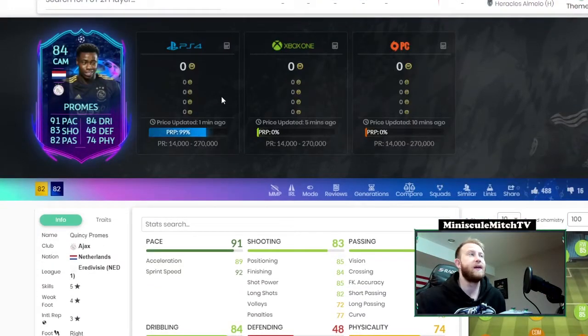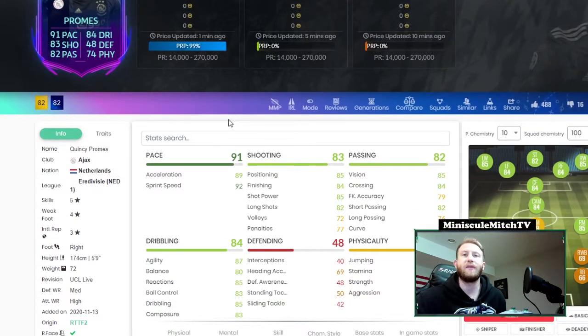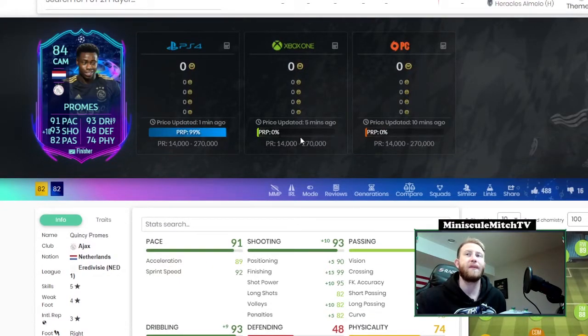Another card I'm pretty interested in — obviously not a great league but a decent nation — it's Quincy Promes. He's five-star four-star, which is awesome. Five-nine, medium/high, and just really really good stats on this card. Throw an engine or a finisher on him and that's a pretty solid CAM or striker. Really good finishing and shooting, great dribbling, five-star skills — very fun card. He's capped at 270k and is probably going to get a price upgrade.